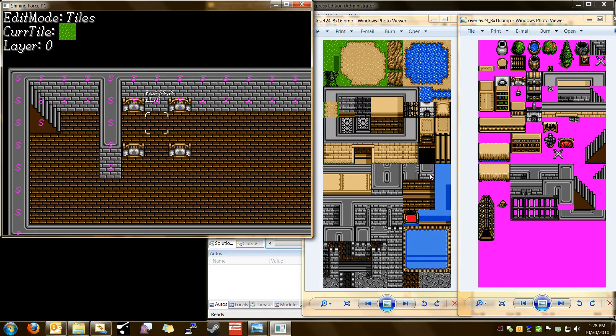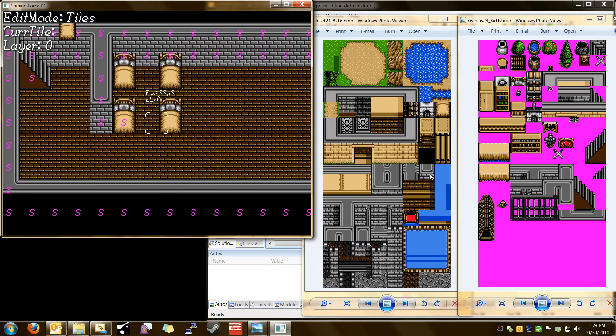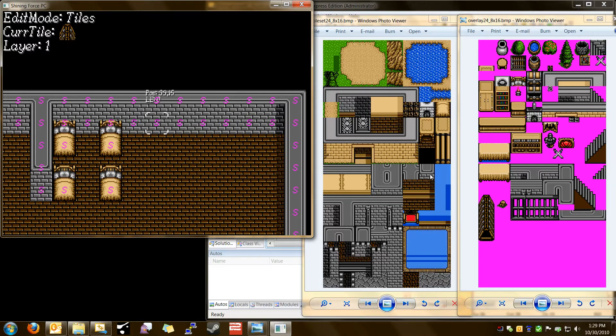We'll go back to the background layer, go down a bit. And there's that table. Put the bottoms of the beds. Make them solid with X. And what else does this room need? A weapon rack. Grab that — it's on the far left column here. That's the start of the weapon rack.